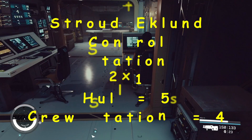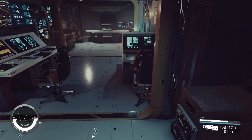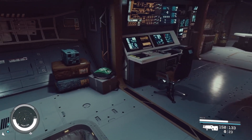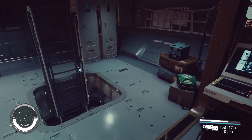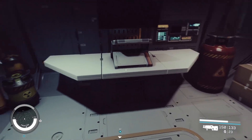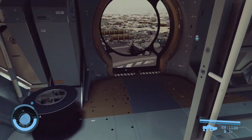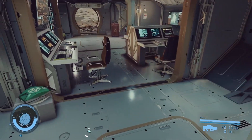Next is Stroud Eklund. Their take on the control station half has the control stations tightly grouped in the center like Deimos, but both ends have work tables with monitors on them. One end has storage while the other has lockers. And this is what the hab looks like with the porthole snapped to all six sides.